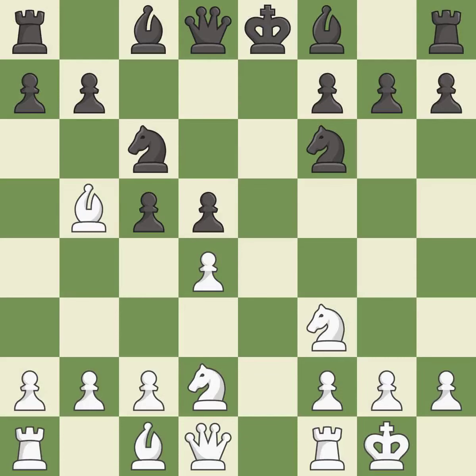Castling gets the king to a safer square, out of the center of the board, while also developing a rook. Castling to the same side of the board as the opponent avoids some of the attacking associated with opposite side castling — it is good.